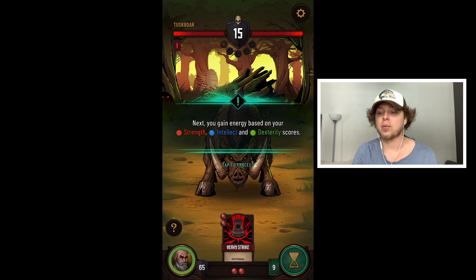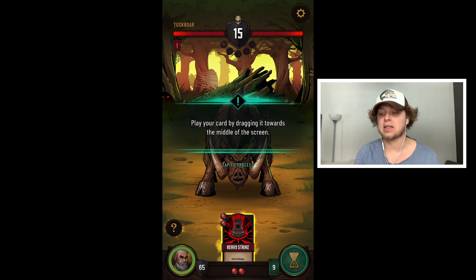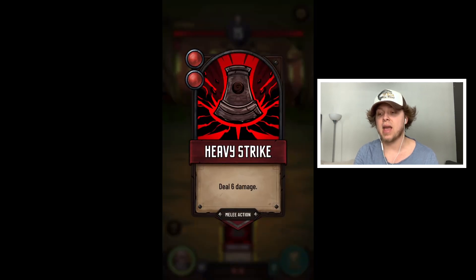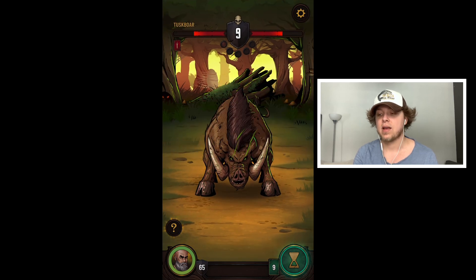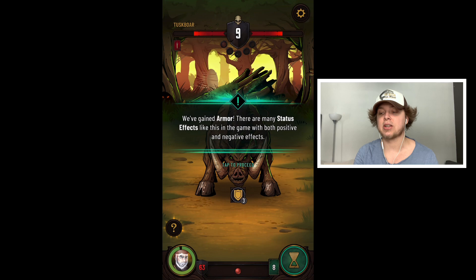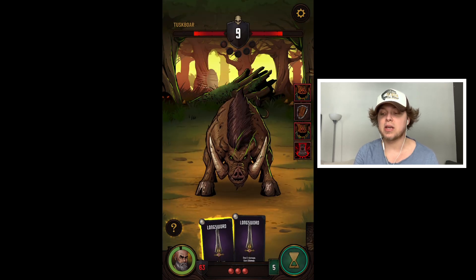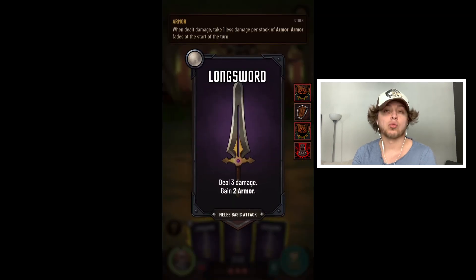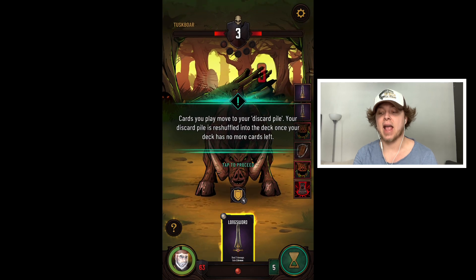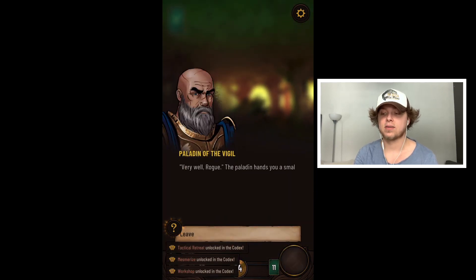Let's do the tutorial. At the start they address strength, intelligence, and dexterity — their color is basically mana, and they specialize in certain play styles, abilities, and cards. We have two red which is a melee action, so we're going to use that and hit him for six. The lower right corner shows the amount of turns. The boar attacked and now we're learning about block — this is a very basic tutorial that you play right when you get the game.